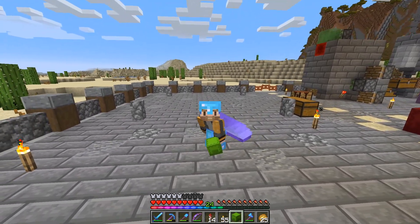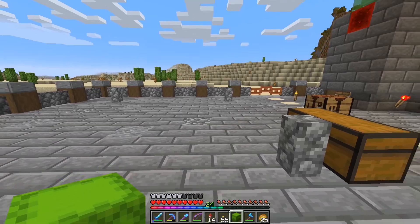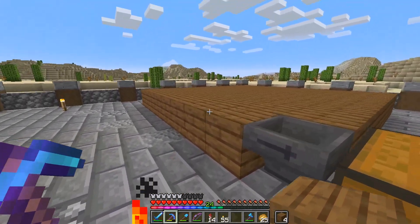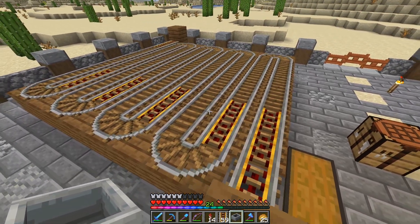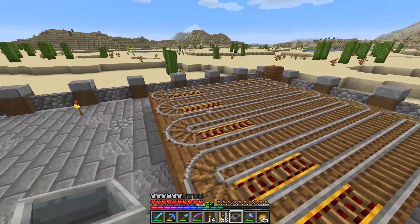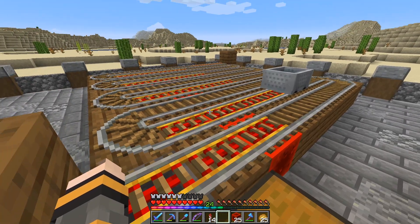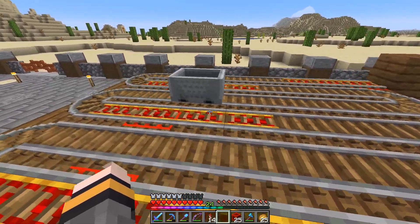Right here is where we're going to put our melon and pumpkin farm. We are going to start with the rail line — I'm going to build a little rail line right here between these four posts that empties out into this chest. Once we have the platform built we can put our rails down. I laid out the rails — I'm going to replace these blocks with redstone blocks so that it powers the rails, then test this to make sure it works properly. All the rails are powered up — let's put this down. A bit slow — I'll add some more powered rails.